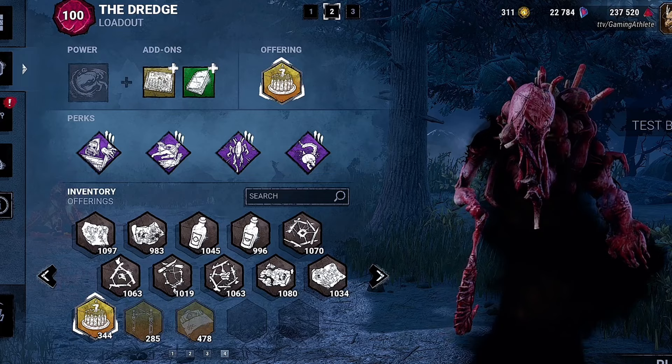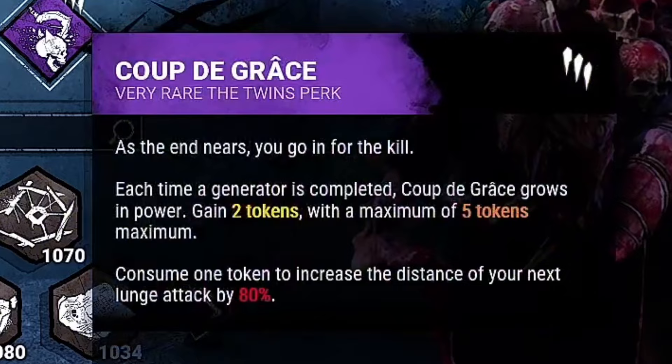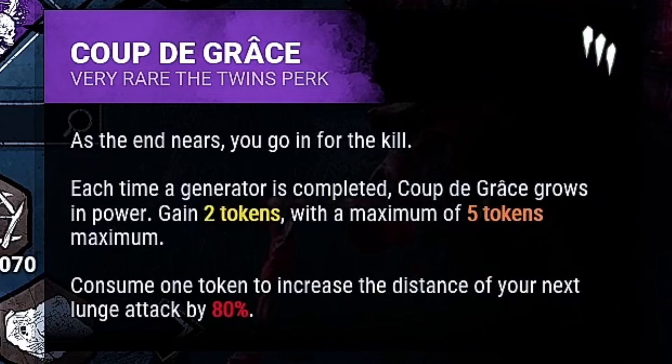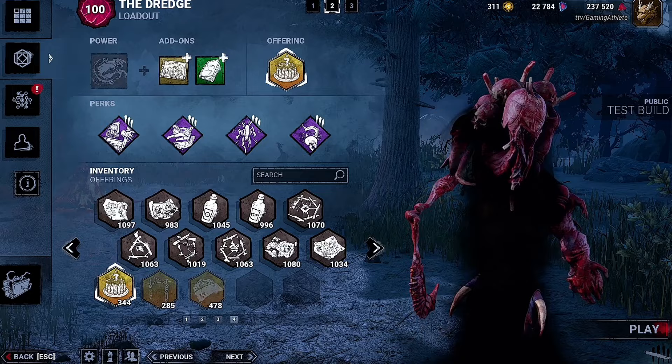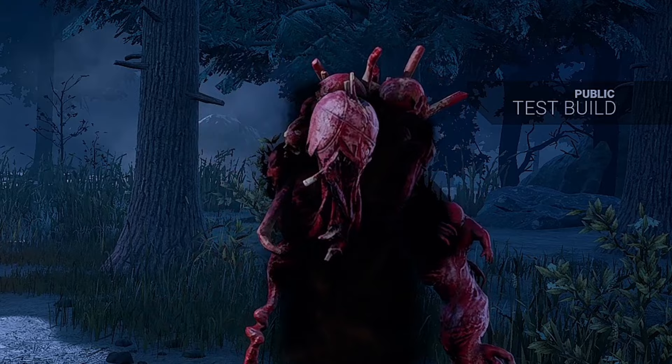Our third perk will be Rapid Brutality. After injuring a survivor, you gain 5% haste for the next 10 seconds. This perk will tie into our first perk, Unbound, allowing us to quickly catch up to a survivor before they make a pallet or just before they vault a window. Our final perk will be Coup. After each time a generator is completed, you will gain 2 tokens. Each of these tokens will extend your maximum lunge range by 80%. Coup is one of my favorite perks in this game — it allows you to secure hits you normally wouldn't be able to make, and will absolutely support all of the previous perks mentioned.